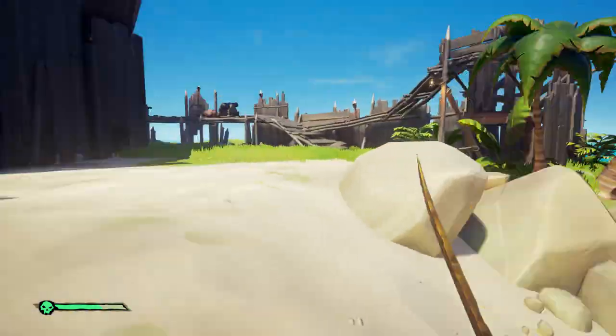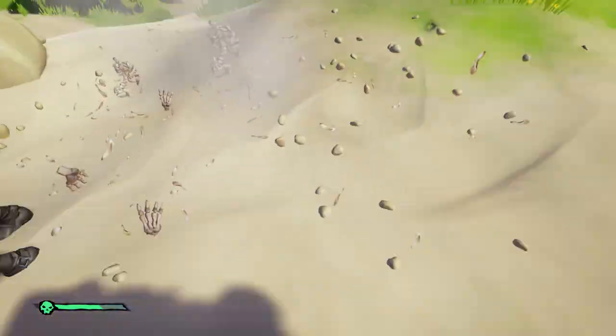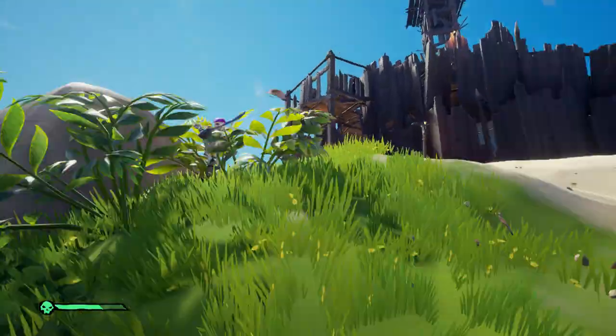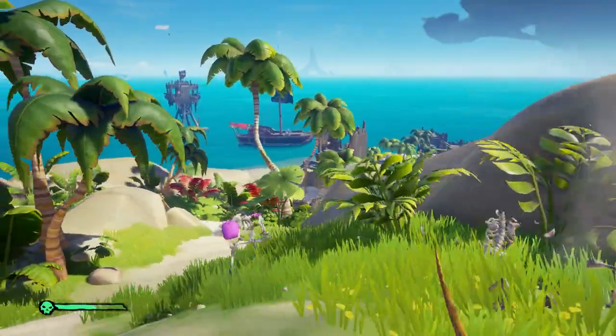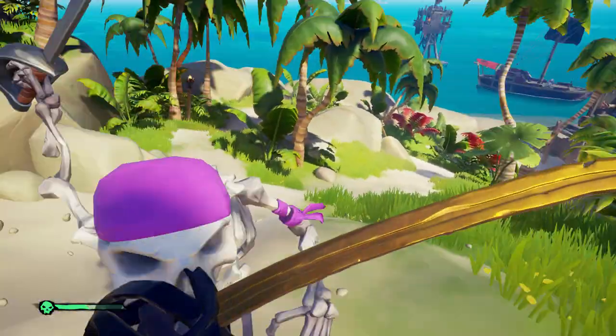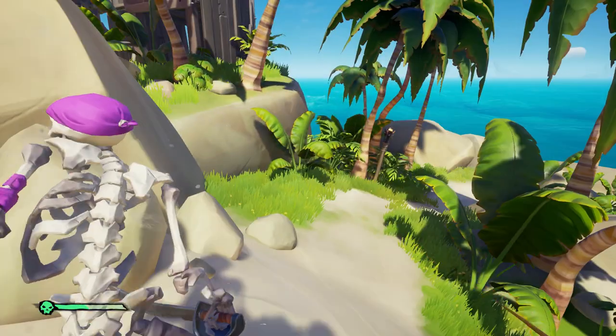If there are already ships there, it's a good idea to see if they're hostile or not. Sometimes you get lucky and they're genuinely nice people — they'll form an alliance with you. Some people are shoot on sight. I like to keep the skeletons in the Crow's Nests alive because the way I usually park on these islands, my ship won't be hit by cannonballs from those skeletons, but they do give you good information on whether ships are coming near the fort.